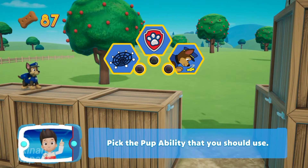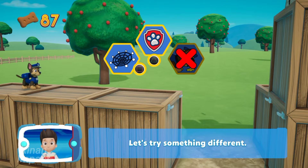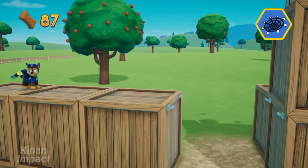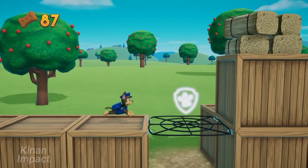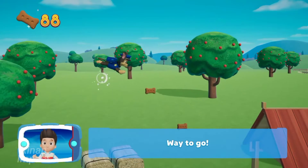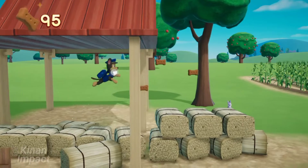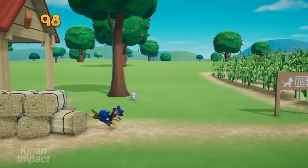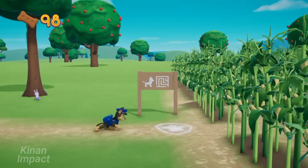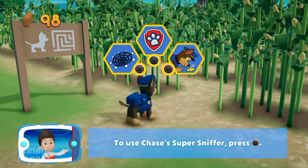Pick the pup ability that you should use. Let's try something different. Perfect! Way to go! Look — you helped Chase find the corn maze. He can use his Super Sniffer to find the way through the maze. To use Chase's Super Sniffer, press the circle button.